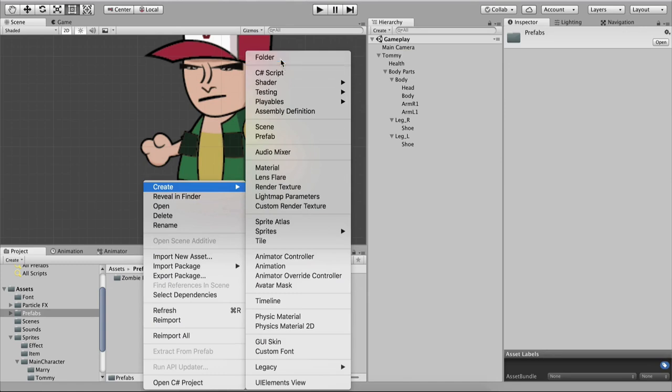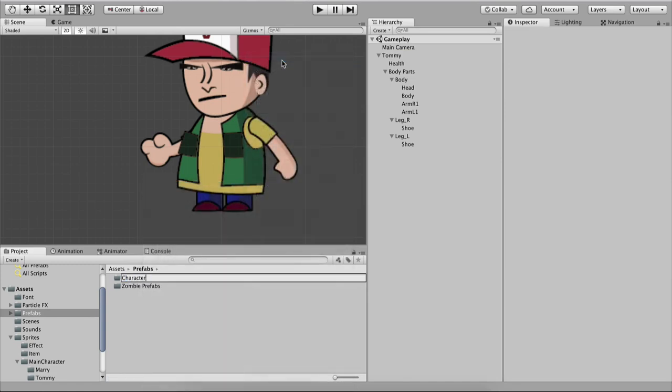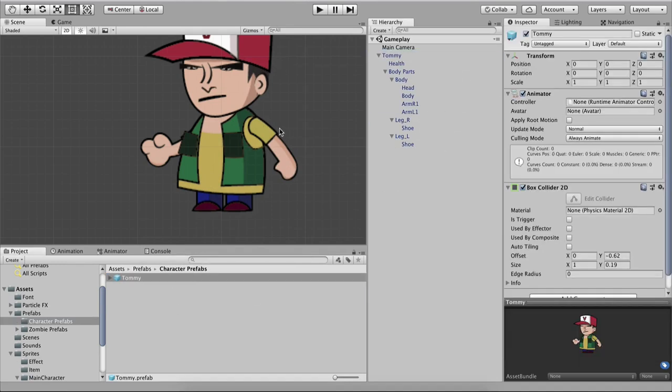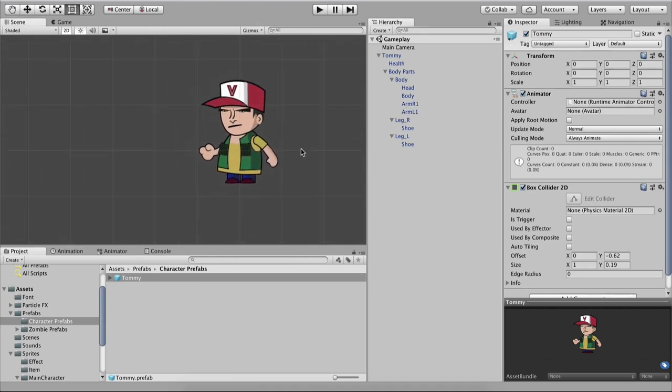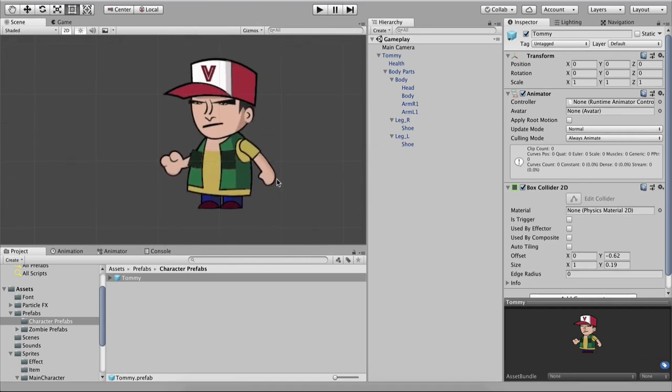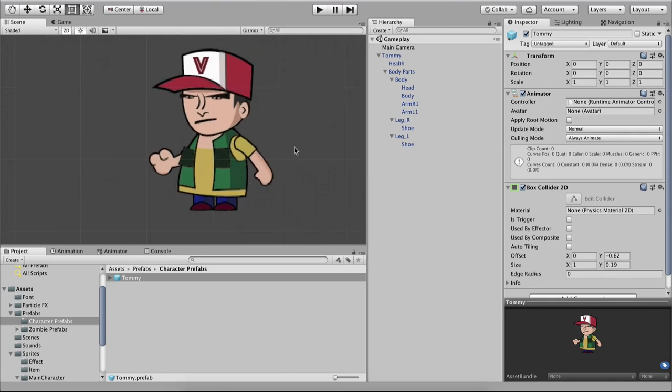I'll go into Prefabs, right-click, and create a new folder called Character Prefabs. Then drag and drop Tommy to create a prefab out of him. We imported our assets and started working on our game object — it's interesting how we can use separate body parts to put game objects together into nice looking characters. We'll see how to animate them in the next video. Fahir here from AwesomeDudes.com, see you guys next time.